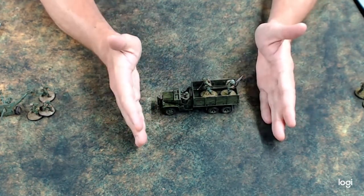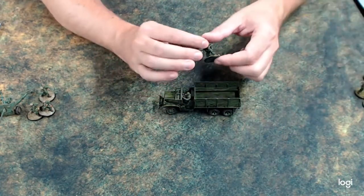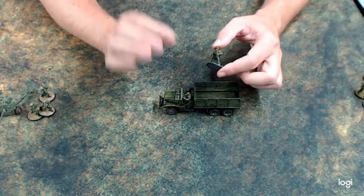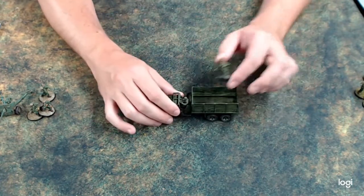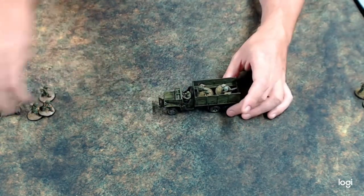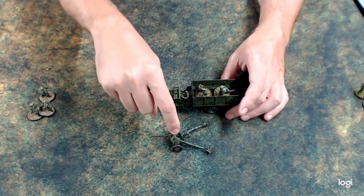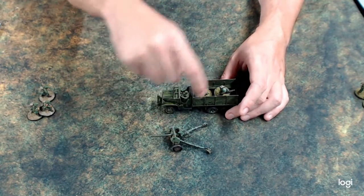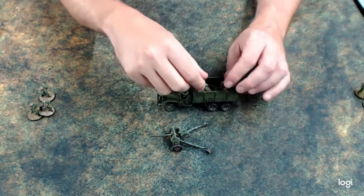As long as they're in the transport, the lieutenant's bonuses that work are his morale bonus — but only to the transport and the units inside the truck. If this anti-tank gun is outside, I cannot give it snap-to or a morale bonus. Only what's in the truck benefits.